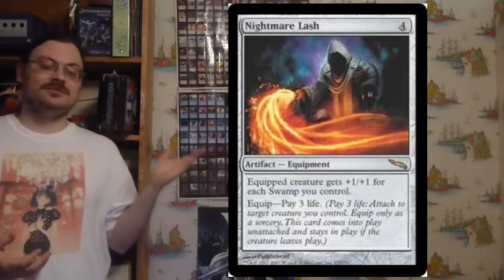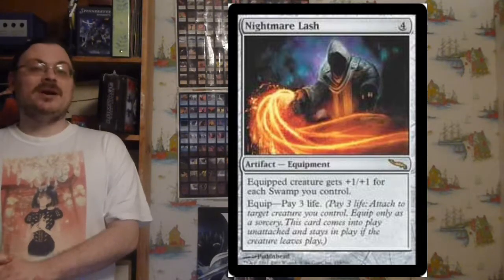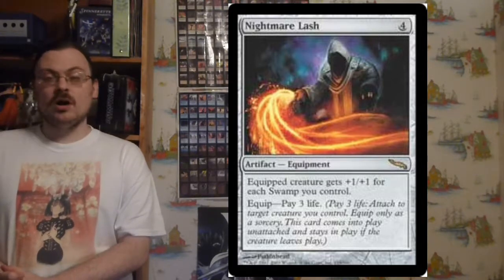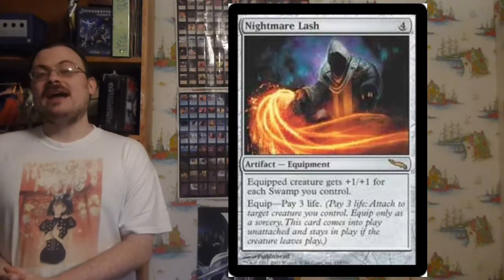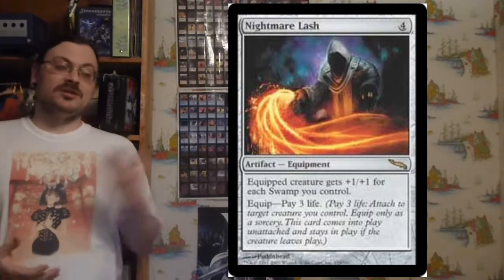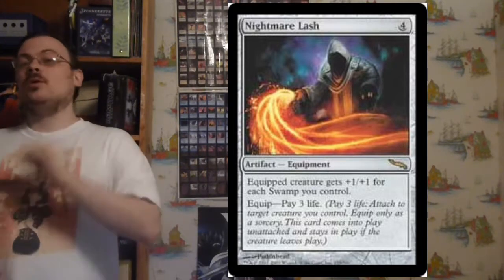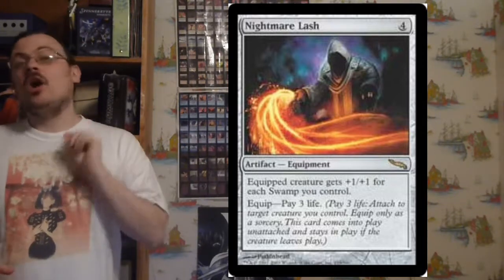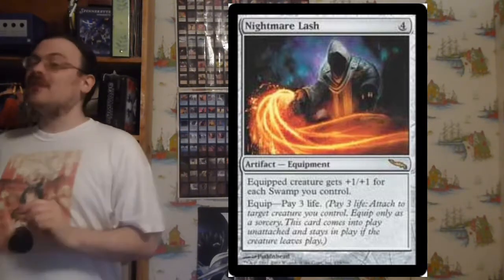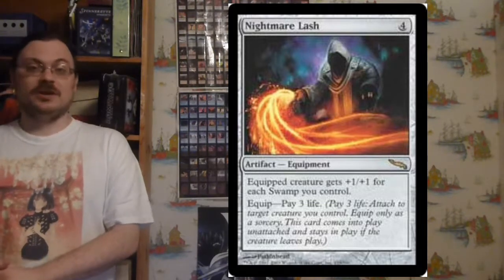There was also Equipment with the keyword Equip. Equipment was an artifact you could play on the battlefield, and for the equip cost you could attach it to a creature, similar to an aura, and that creature would have the effects of the artifact. Should the creature die, it would go to the graveyard but the equipment would stay in play, and you could pay the equip cost again to put it on another creature. You could also pay the equip cost to move equipment from one living creature to another — you didn't have to wait for it to die.